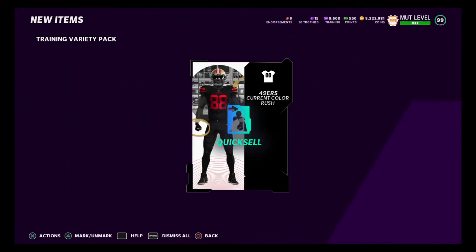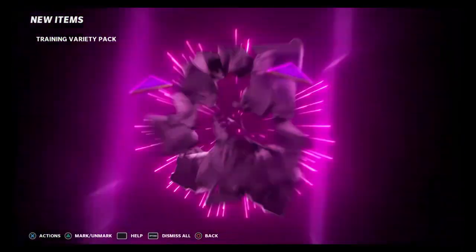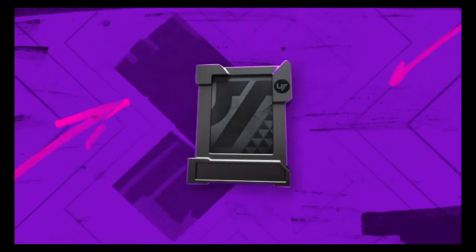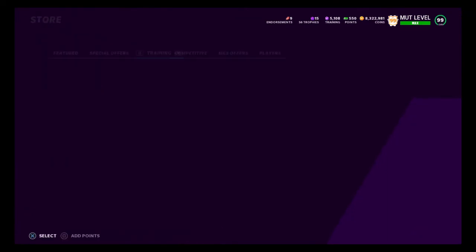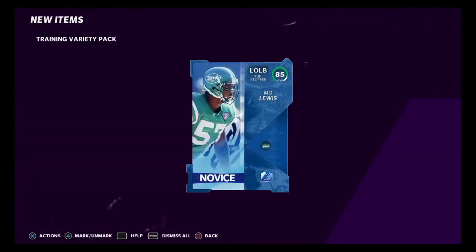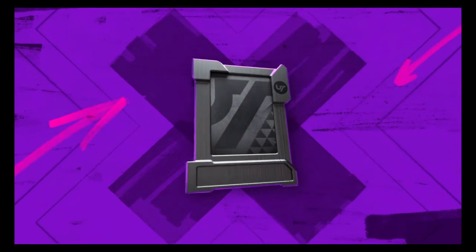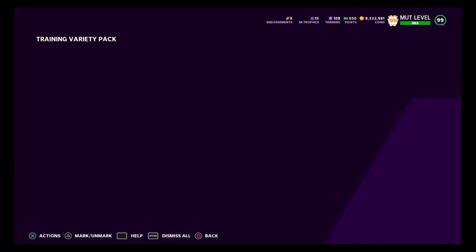Summary of tonight's three methods: Campus Heroes was very effective, the Legends pack was mildly effective, and the Training Variety Pack is 50/50 — most of the time you break even, but sometimes you hit big. We made about 7,000 to 15,000 coins off this last Training Variety Pack roll. The key across all methods is always buying your training at one per.